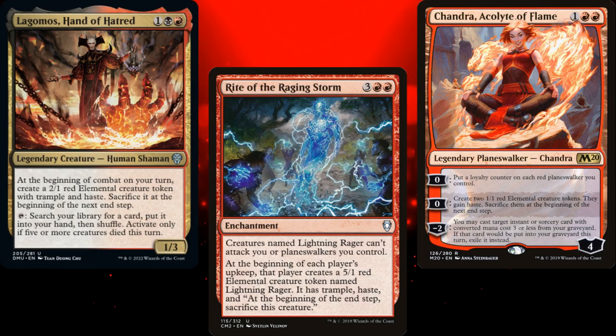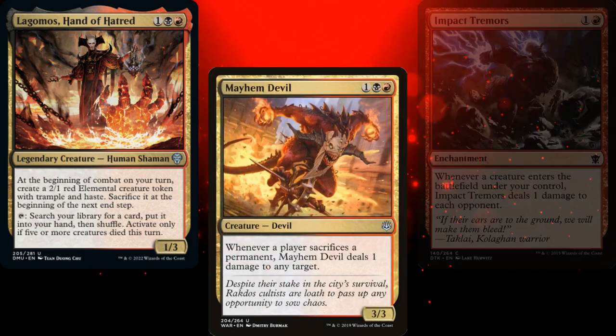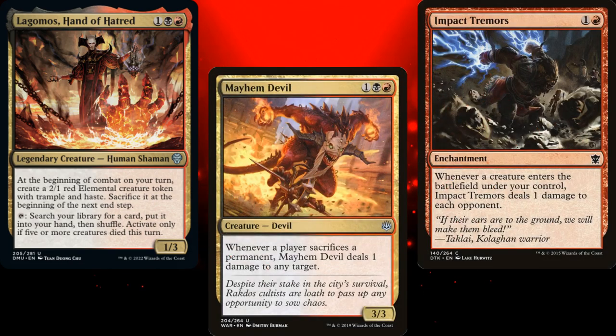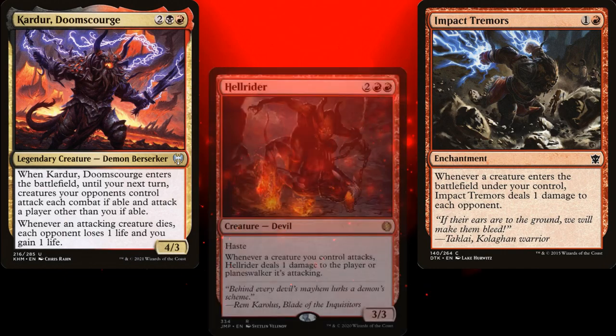Since most of our creatures are self-sacrificing, I included a Mayhem Devil for extra damage, and Impact Tremors also for extra damage. But since the point of our deck is to swing out with creatures and deal as much damage as possible, I included Carder Doom Scourge and Hellrider.